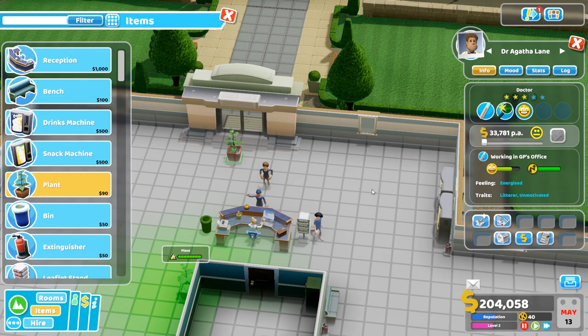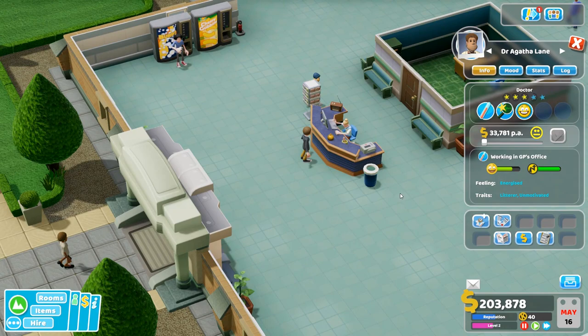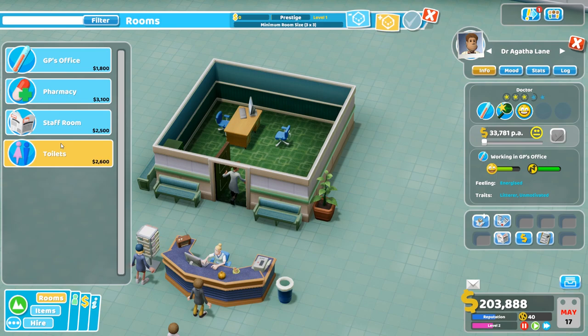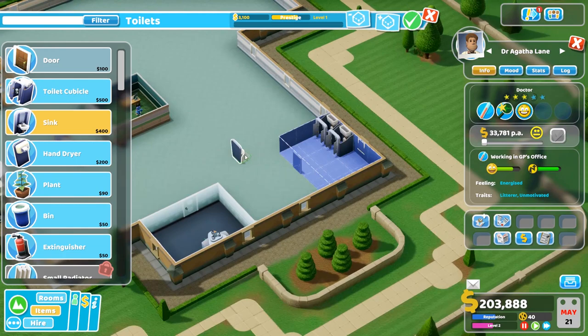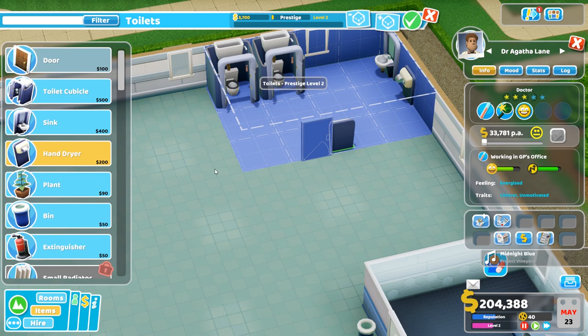Plants unlocked! A bit of greenery — they always say having a bit of plant life makes you feel energised. Toilets unlocked too. Let's stick the toilet in the corner. Also, you can buy certain areas outside the hospital and expand — which is quite nice. For example, I bought a playground. I felt quite bad, but I expanded my hospital. Or you can destroy an apartment block. So we've got a sink, hand dryer, and two toilets. I'd probably need more later on, but for now that's fine.